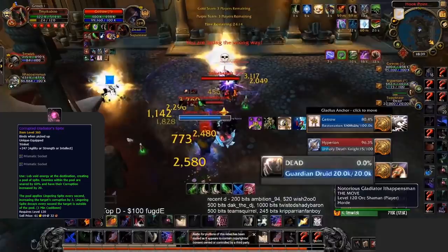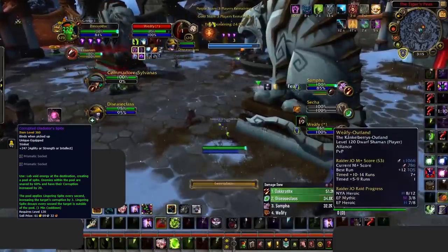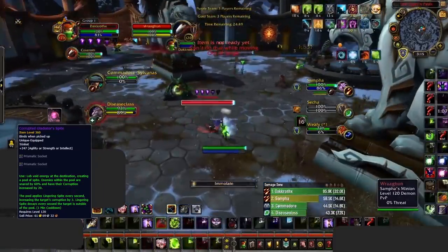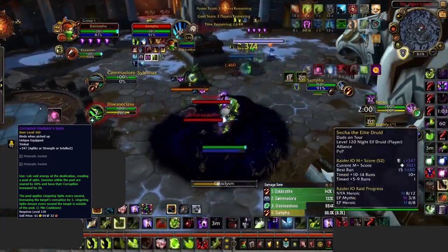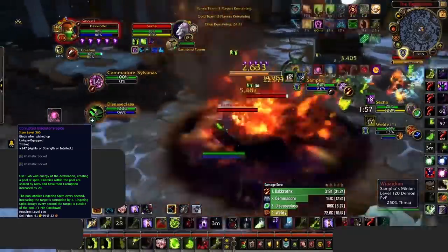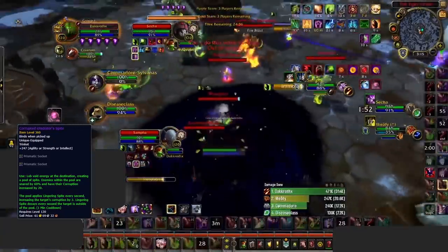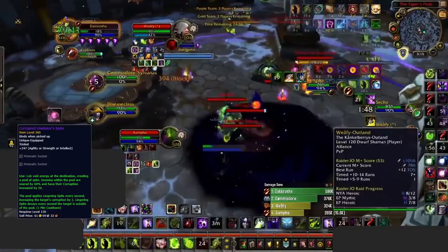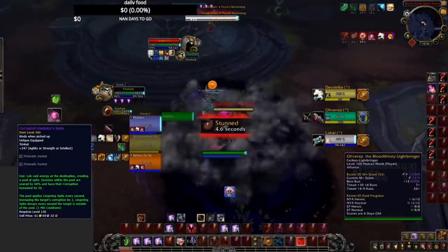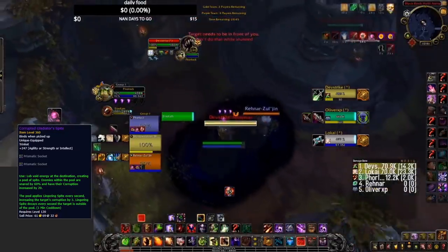What people didn't first know about this trinket is that the corruption whilst inside actually stacks the more Gladiator's Spite trinkets you have on your team. If you thought triple Maledict was bad, wait until you face triple Spite. If you combine 3 of these onto a target, that target will gain 9 corruption every second whilst inside of the pool, on top of the already static 20. These corruption effects get worse the higher corruption you go, meaning your Maddening Gaze is going to hit before you can blink, your eye is going to be the entire map, and the slow will feel like you're rooted. And the best part is it doesn't deal damage, meaning you can stack it in things like Sap before you even open.